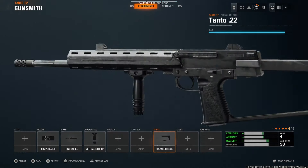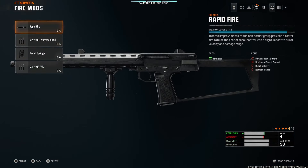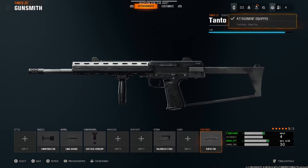For the stock, we're going to run the balance stock. And then finally, you're going to want to run the rapid fire mod, because this gun does have a little bit slower fire rate.